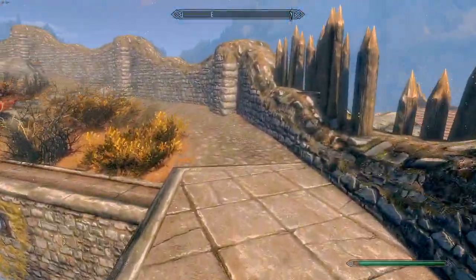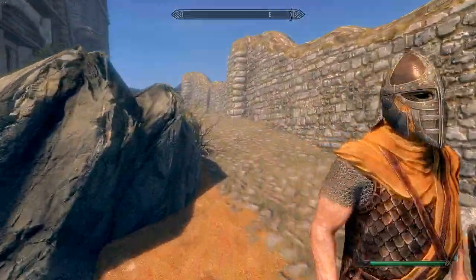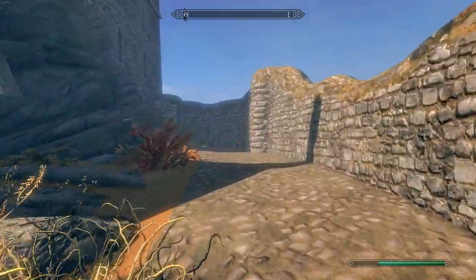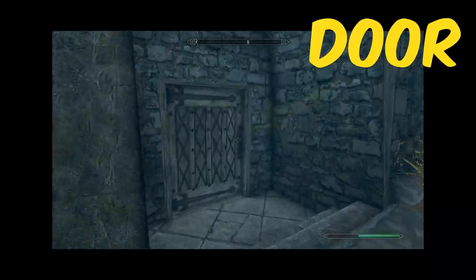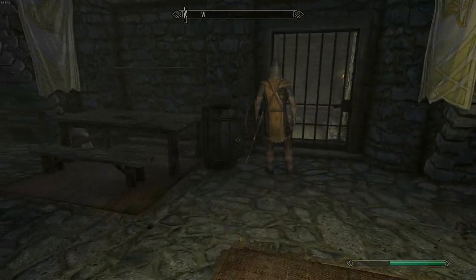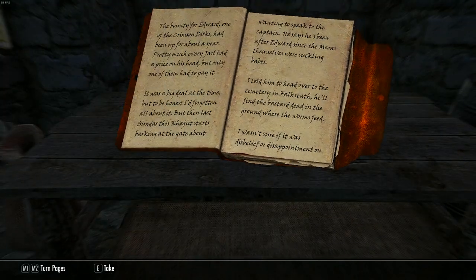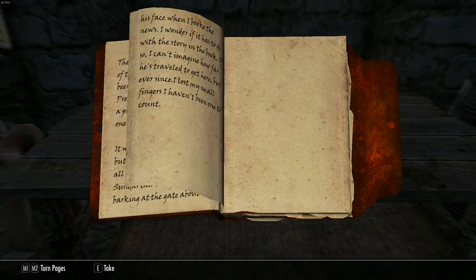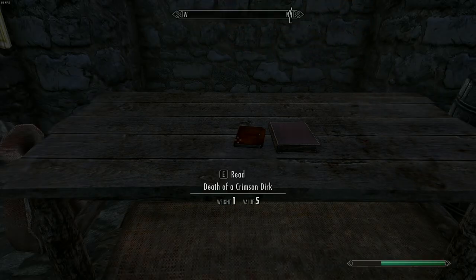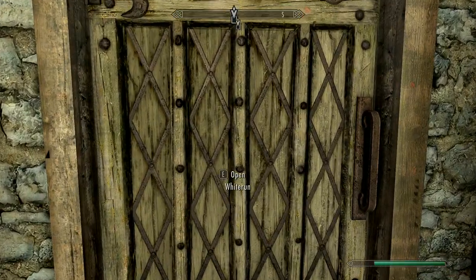Come over here to the right and we're going to go into the Dragon's Reach dungeon. Come all the way around here and you'll see a door. You don't have to talk to anybody when you get in here, just walk right past all of them. You'll see right here 'Death of a Crimson Dirk' — go ahead and read this.